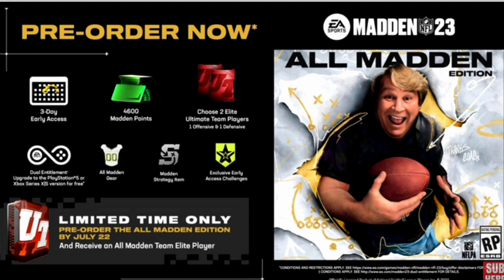After that, you get a lot of the same things as the standard version: you get to choose two ultimate team players, one offense and one defense. You also get the Madden strategy item and the All-Madden gear — though I'm not even sure if that's for MUT or for the other game mode, kind of like NBA 2K's Park, that isn't really something I care about. You also get exclusive early access challenges, which go along with the three-day early access, so you can do some MUT challenges to get your team pumped up a little bit quicker.